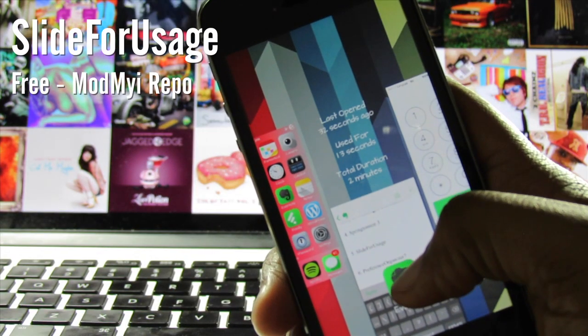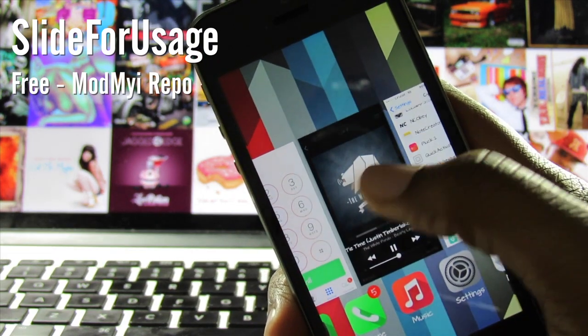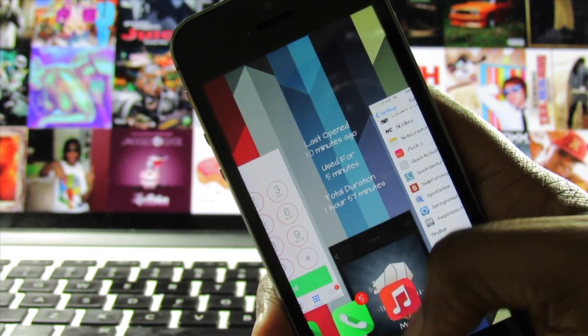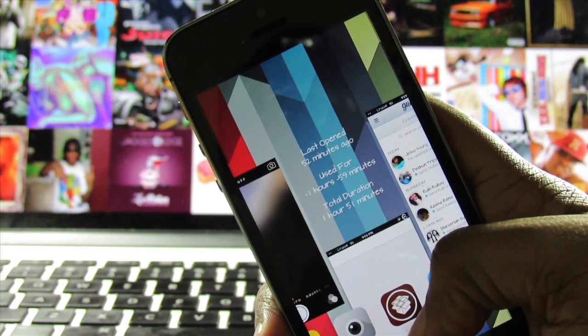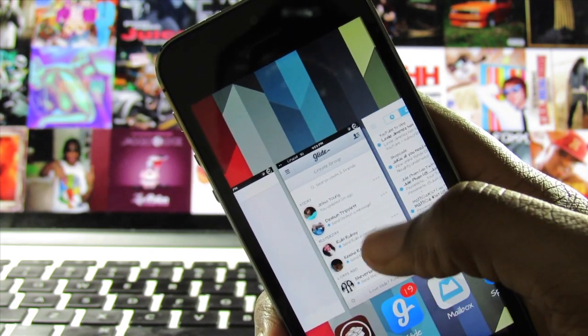The next tweak we'll be covering today is called Slide for Usage. Slide for Usage allows you to slide down on the apps in your app switcher to see information such as time since launch, time spent last session, and total time spent in the app since the tweak was installed. This isn't a revolutionary tweak or anything, but if you're into time management like myself, you'll probably enjoy it. You can pick Slide for Usage up for free on the My Repo.